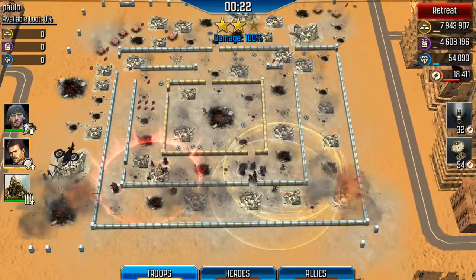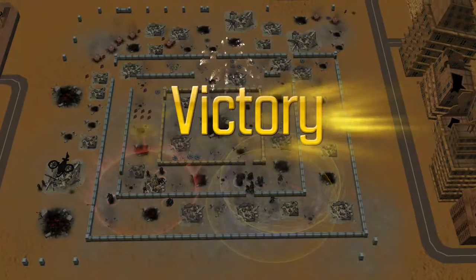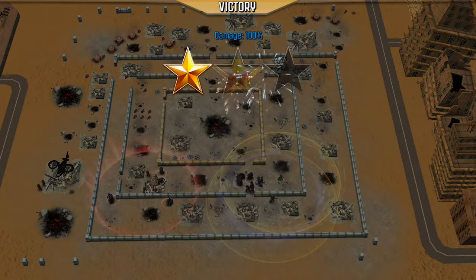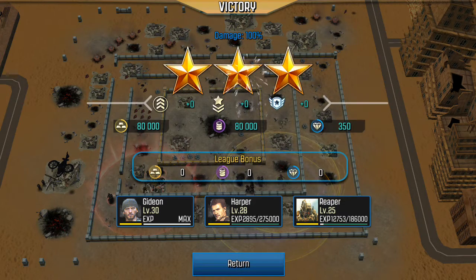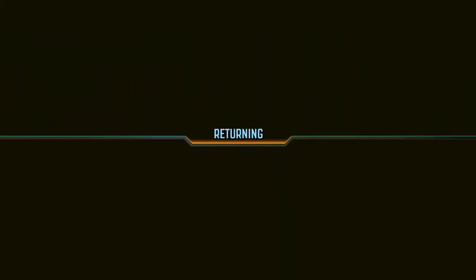There we go — three starred! Even with the amount of juggernauts I used, I had enough other heroes to kind of get me through that attack. Didn't go exactly how I was hoping, but again — three stars, no skill points used, command center level 11 in alliance war. How often does that happen? That's it for this video, guys. See y'all in the next one.